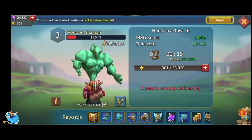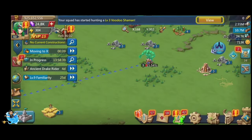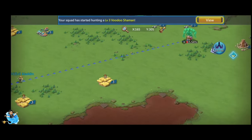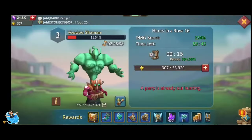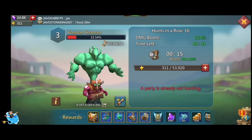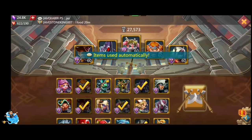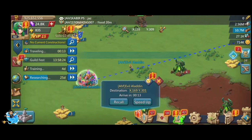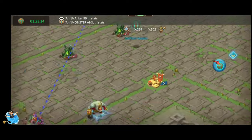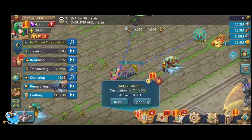Using the defense tree to upgrade hurts a lot because the wall repair time is increased. Whenever I attack, I need a lot of speed ups to repair the wall — around 25 days of speed ups I think I need now. It used to be only 12 hours of repair time for my castle, but now it's increased because of the castle skin event.